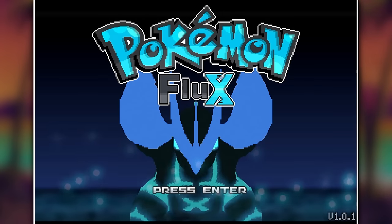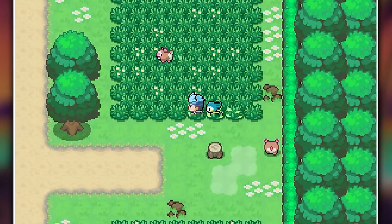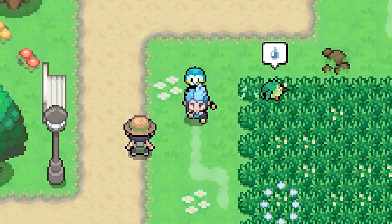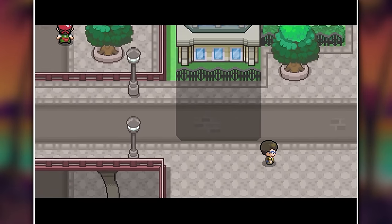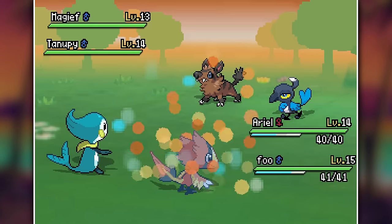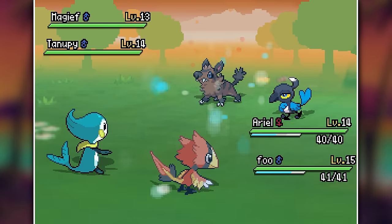Welcome to Pokemon Flux, a new fan game that has probably got the best art style I've ever seen - it's absolutely beautiful to look at. The story is set in Altera, a new region that has a new Pokemon gimmick named Flux Energy. With this Flux Energy, your Pokemon can perform special moves once per battle.